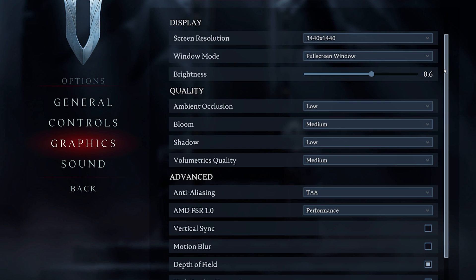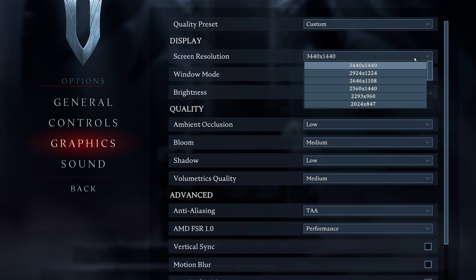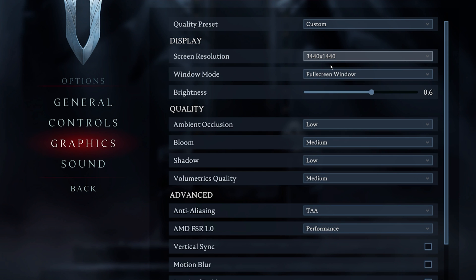If you're using a high-end CPU and GPU, then feel free to increase some of the next setting suggestions. Set the screen resolution to your native monitor resolution — in my case, that would be 3440x1440. To get the best performance, make sure to play in full screen mode.